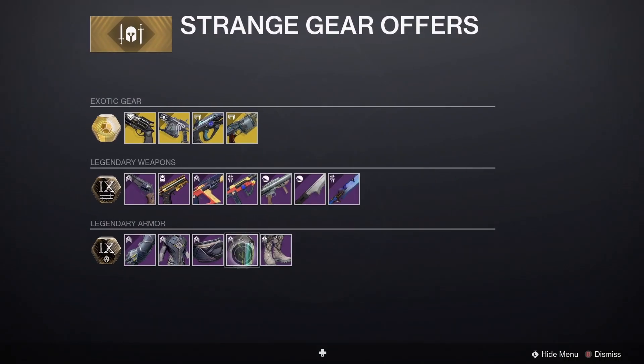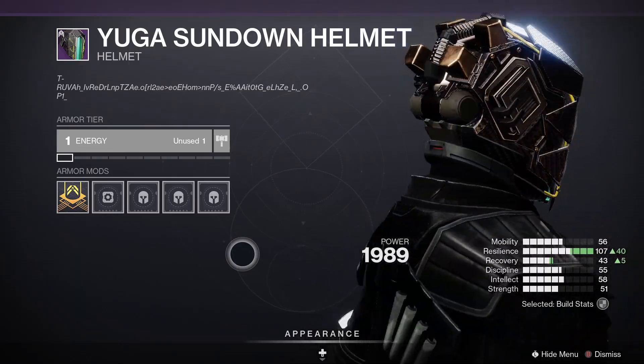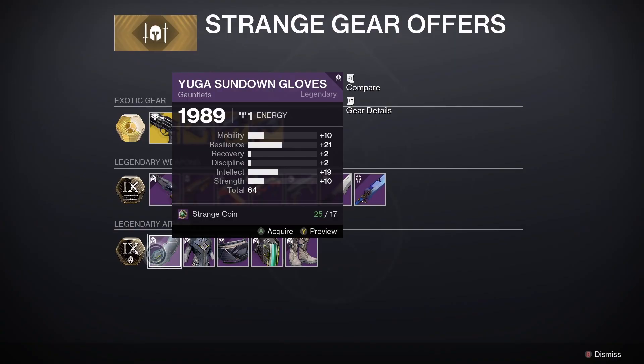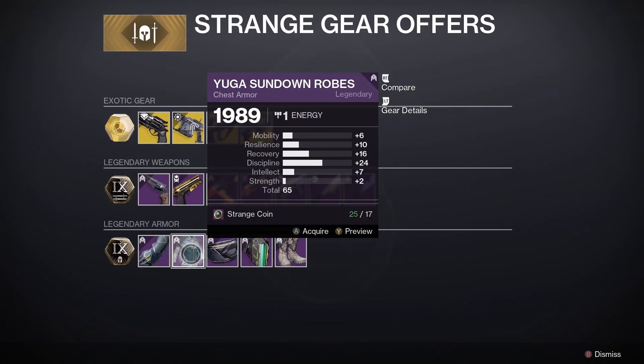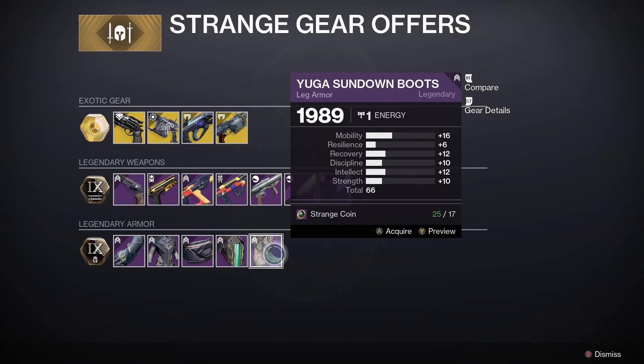Let's have a look at the armor. This is one of my favorite armor sets in the game — we've got the Warmind armor. The stats are 64 for the gloves, 65 for the robes, 64 for the helmet, and 66 for the boots. They're very good stats and I reckon you should pick up this armor this week.